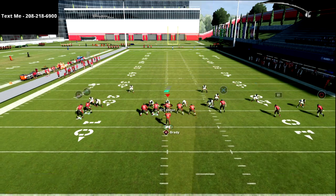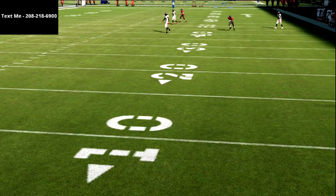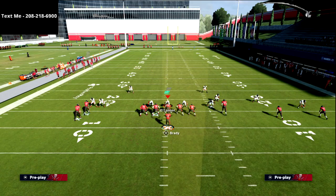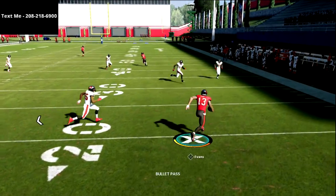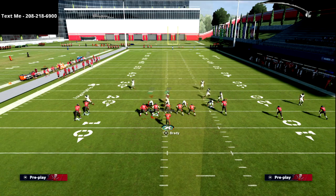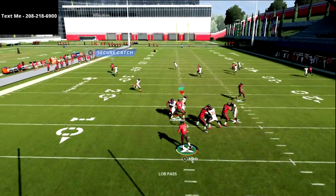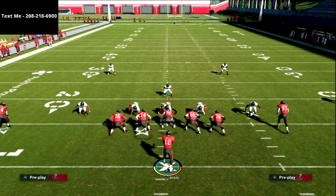If they're running press man to man coverage, this is a great time to fade the triangle receiver — put him on a simple fade route. You'll get a free release to the square, and it actually creates a man switch which is really hard for your opponent to deal with. What that's going to mean is, let's say they go press man and try to roll this guy to the middle of the field — the triangle receiver, once he gets off the jam, is going to get over the top for an absolute laser against cover zero.